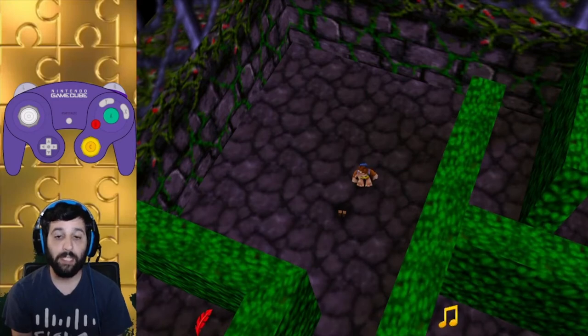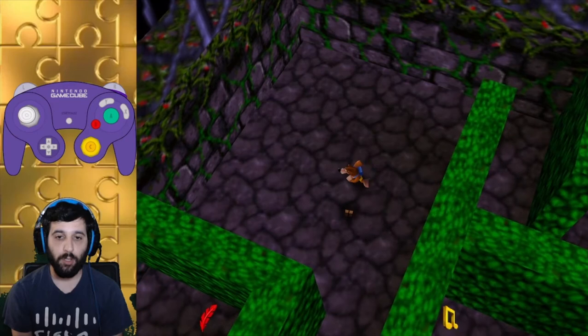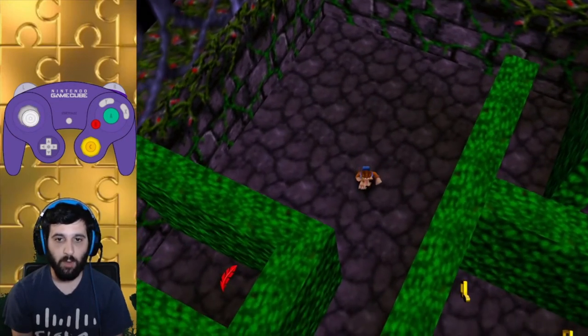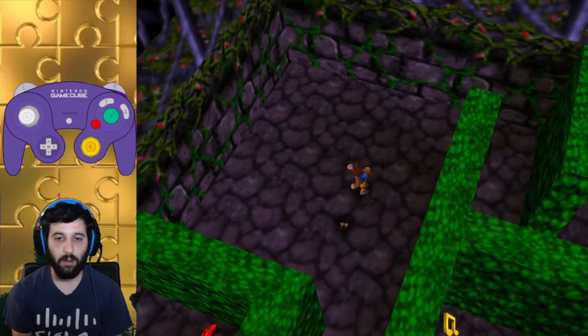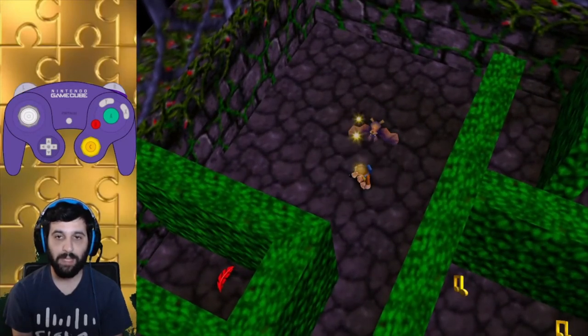In Mad Monster Mansion specifically, the Nibblies can show up and they hang upside down. So when they replace a flying enemy, all you see is their feet. You can actually walk over these and not get hit at all. And if you want the health, you can Beak Buster.